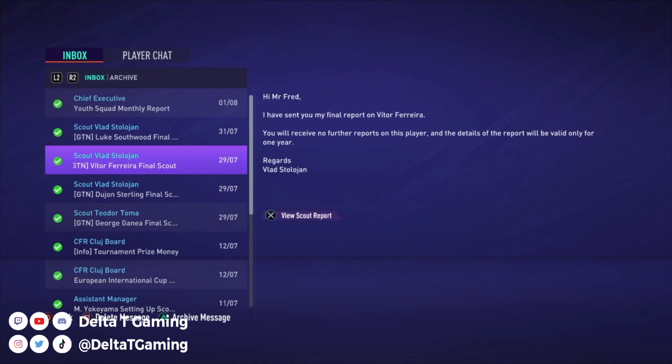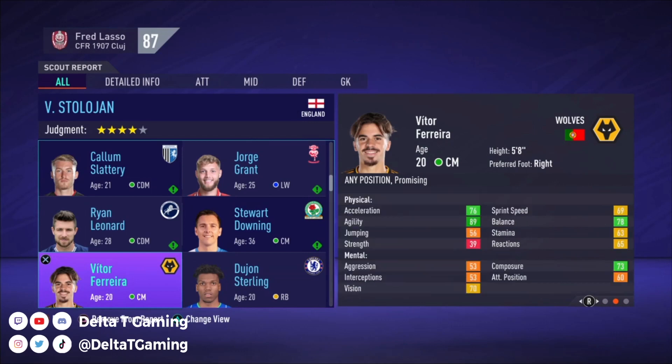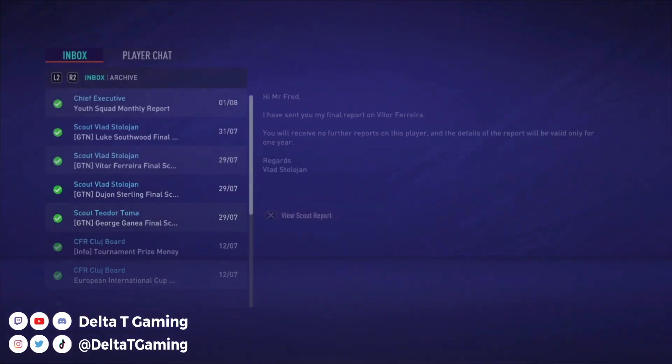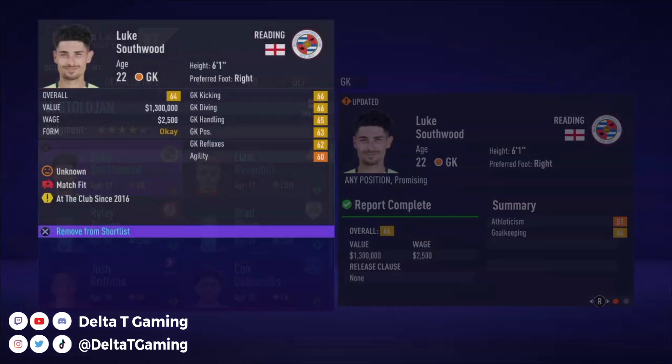Let's check the other report — we're at Dijon. This is on Vitor Fiore, a Wolves player, 66 overall, promising. Young guy, no release clause. This could be any position — here's a midfielder. I'm not too keen on this player at all, so we're just going to let it sit there. And then we got Luke Southwood again, the goalkeeper we already checked out.